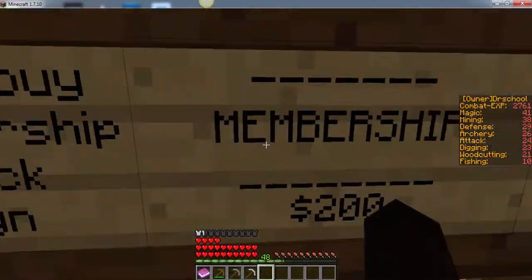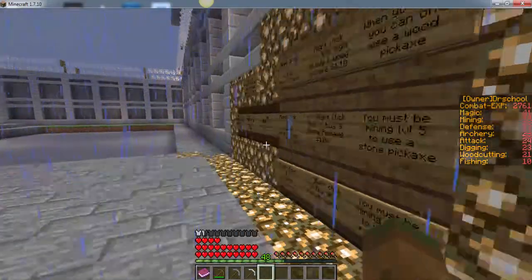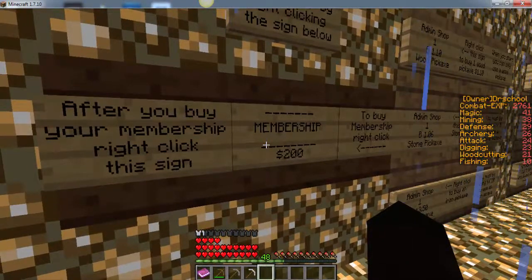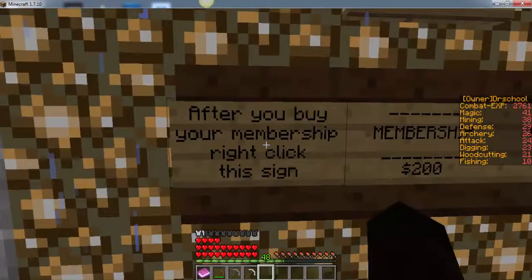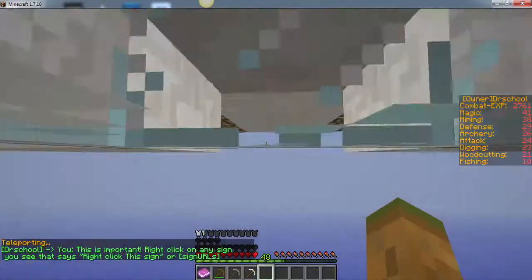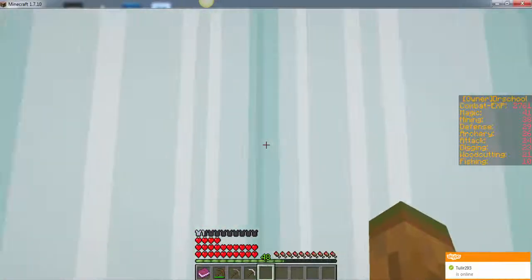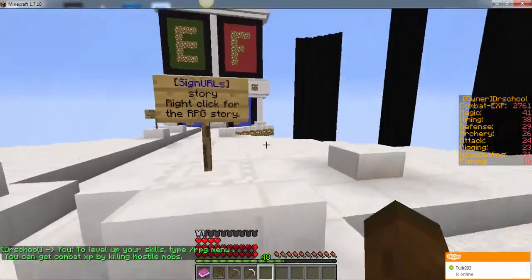And to buy your membership — after you earn $200 by selling to the jail shop over here, you right-click the membership sign and it will give you membership status automatically. After you right-click the membership sign, you'll be taken to the main spawn. I'll do another tutorial video about the main spawn area, but that is the basics for how to get into the server.